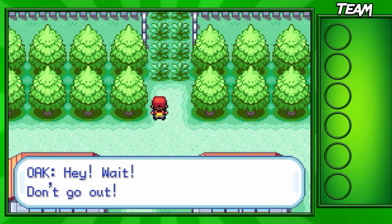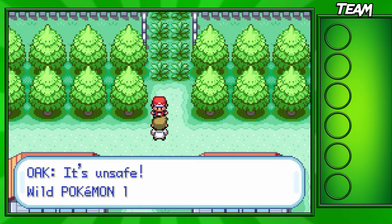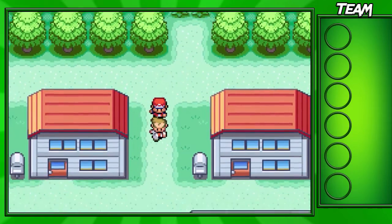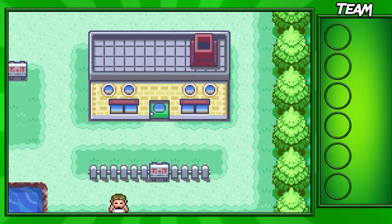After you get out of your house, you go up to the top here, and Professor Oak will stop you, because you're not exactly ready to go into the grass since you don't have a Pokemon just yet. He'll say it's unsafe, and he'll take you to his lab over here where you'll be able to choose out of the three starters.